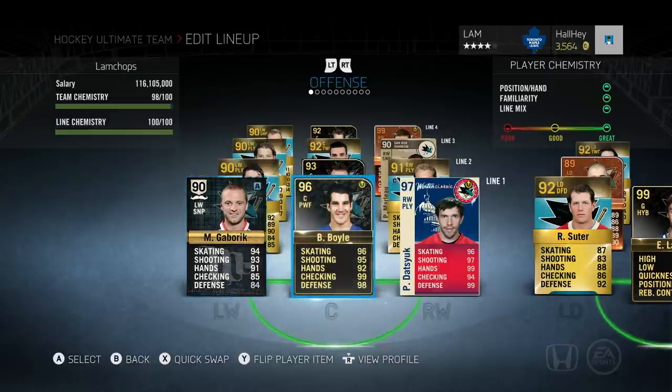Next up is Brian Boyle. The reason I like using him is his body size and his speed - that's just about it. His hands aren't the greatest, and his defense is probably a little bit better than normal without boosts, but Boyle is just an absolute beast in this game. At 96 overall, he's only going to cost you about 15 to 20k, and he's my number one center, so that means quite a bit.